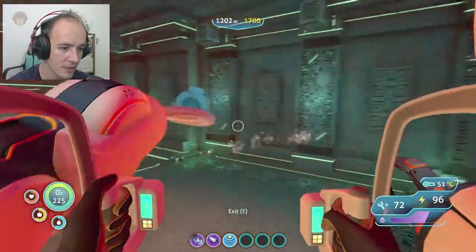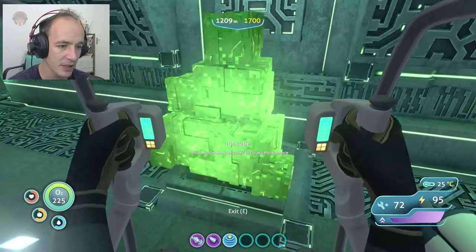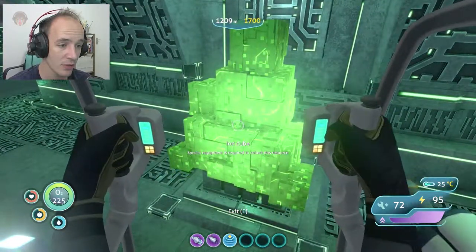We start at the lava cave, or lava castle, and we are trying to get into it with the prawn suit. Just remember: you have to upgrade your cyclops and prawn suit in order to reach these depths. As we can see, we are moving in and trying to reach the inside — the alien base. Once we reach inside, we can see there are some ion cubes and you require the drill arm in order to harvest this big deposit.